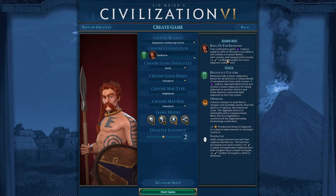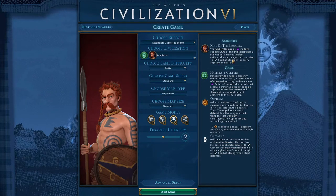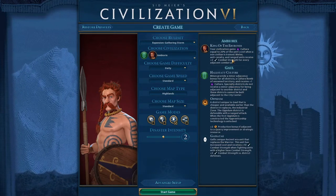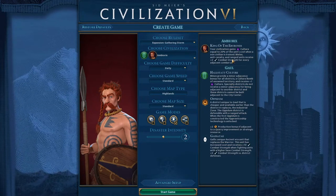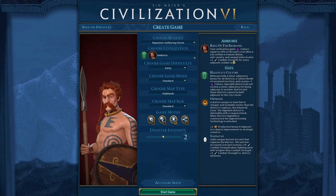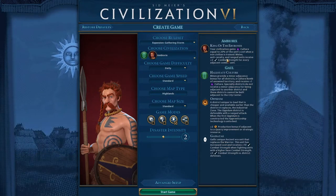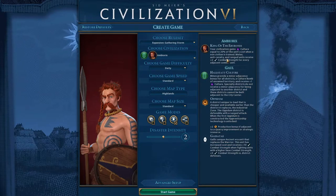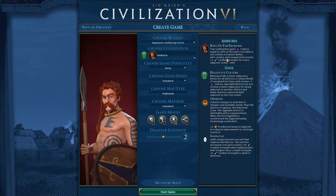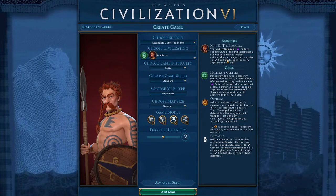Melee, anti-cavalry, and ranged units receive plus 2 combat strength for every adjacent combat unit. That's cool — and this includes enemy units as well, so if you're completely surrounded on six tiles, you have a plus 12 combat strength. In this game I did plan to go to war early, but I tried the new Highlands map and everybody was pretty far apart, so I didn't have a chance to really use this, but it will be fun to use.